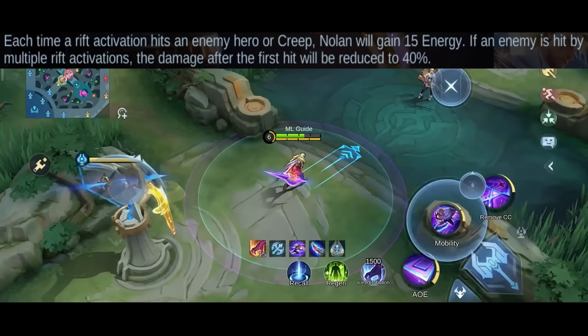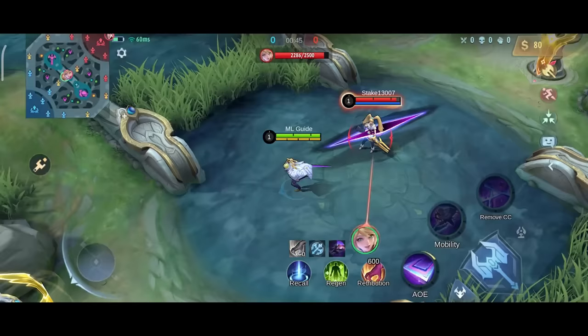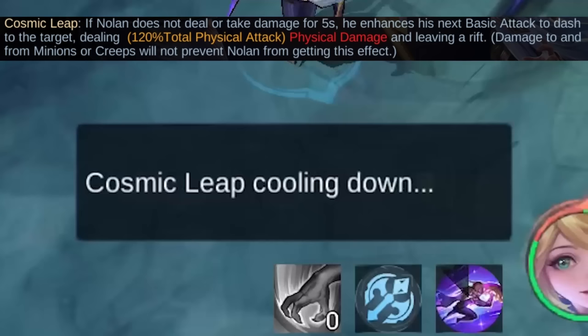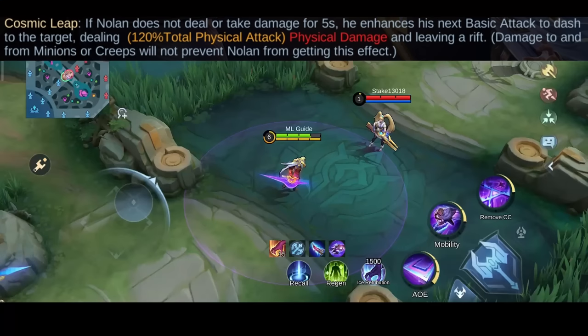And if an enemy gets hit by multiple rifts, the damage after the first hit gets reduced by 40%. The second part of the passive gives you an enhanced basic attack. After you haven't dealt or received any damage from an enemy hero for 5 seconds, you can dash towards your target, deal extra damage and leave a rift behind, as this counts as a skill.